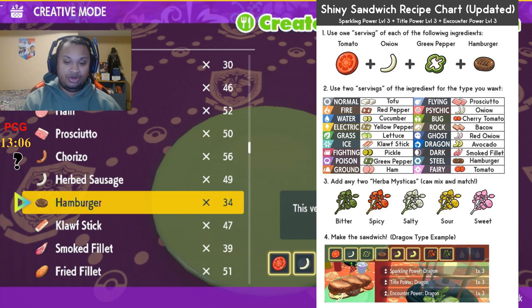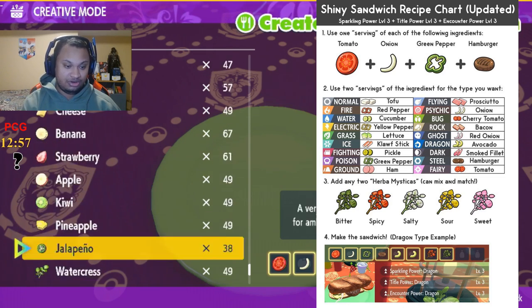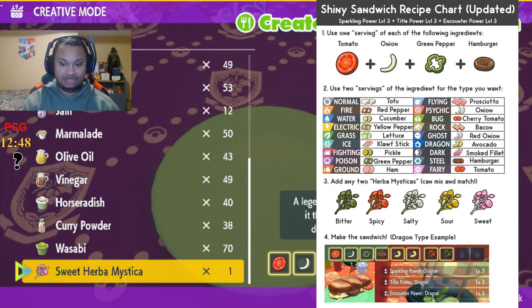With the chart that we refer to on the right, you add the next steps for whatever recipe you want to make. In our case, we're adding two red peppers because that represents Fire. Go get the two red peppers, and now we just need to add the two Herba Mysticas.